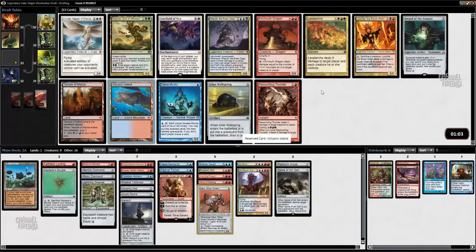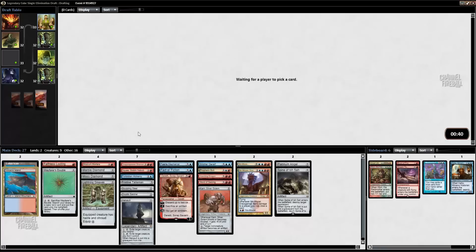Volcanic Island — yes, I am in on that. Icy Manipulator is not bad either. Icy Manipulator would definitely do some things in our deck, but I am heavily in on Volcanic Island here and I think this will likely wheel anyway. We also don't have quite enough ways to sacrifice artifacts yet, but I don't know exactly what all is in the cube. I don't know if there are any Fetchlands in this cube.